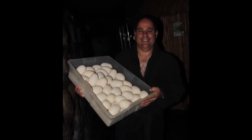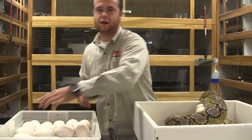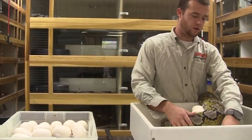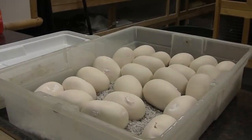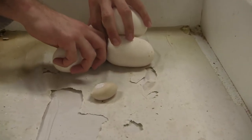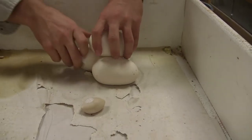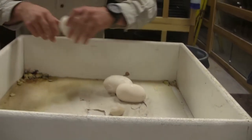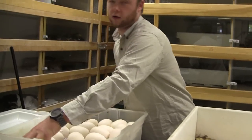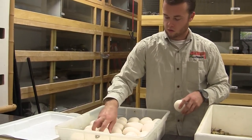Jay almost had to show up in his robe last night because she started laying real late. I know he's excited to do that — you guys love his robe pictures. It's a decent sized clutch and she's not that big. She did us proud this time. She's a first time female, that's why she's still a posset titanium. But this breeding will either make her a normal platinum or it will make her a platinum het titanium.